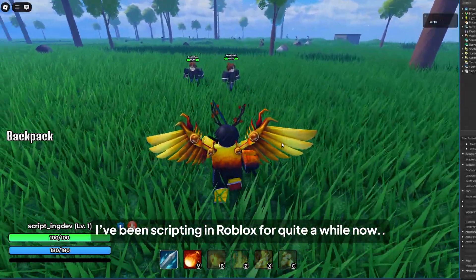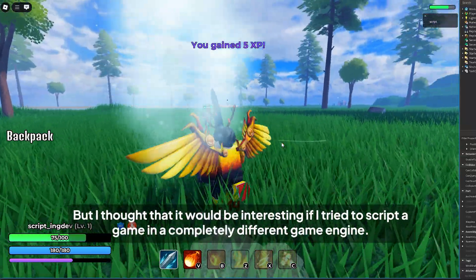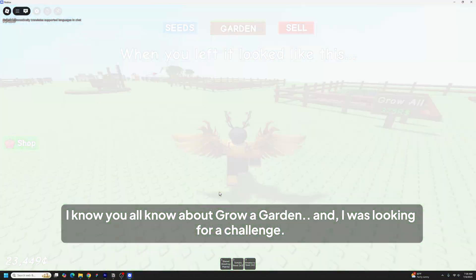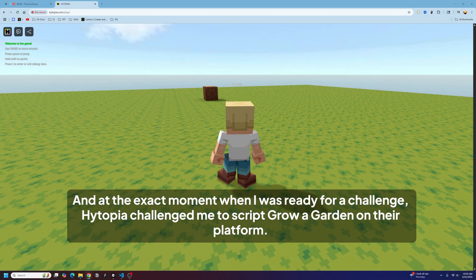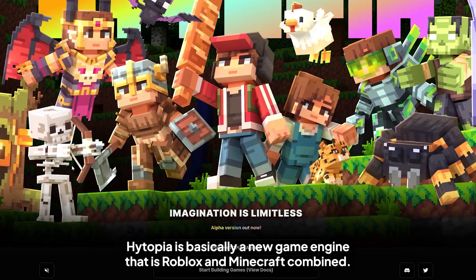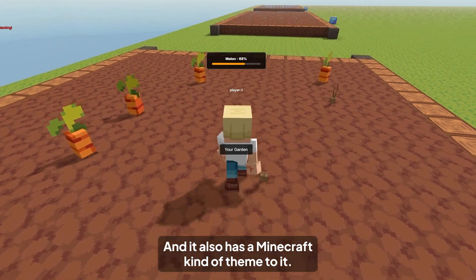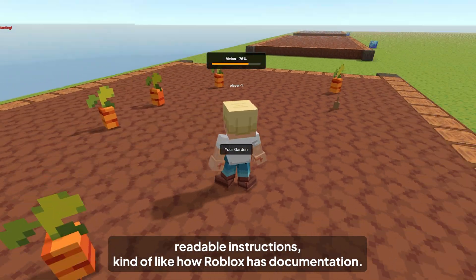I've been scripting in Roblox for quite a while now — I'm actually approaching my 10th year as a Roblox developer. I thought it would be interesting to script a game in a completely different game engine. I know you all know about Grow a Garden, and I was looking for a challenge. At the exact moment when I was ready, Hytopia challenged me to script Grow a Garden on their platform. Hytopia is basically a new game engine that is Roblox and Minecraft combined. You can make your own games and publish them for others to play, and it also has a Minecraft kind of theme. It's pretty easy to get started as they have readable instructions, kind of like how Roblox has documentation.